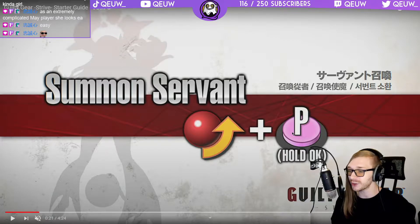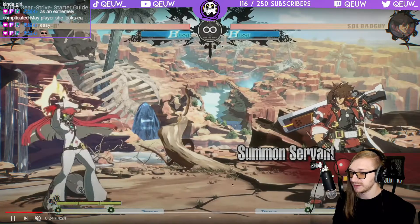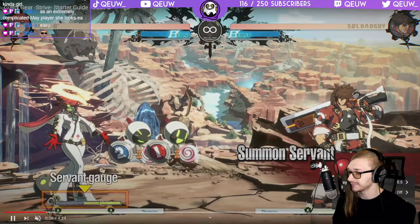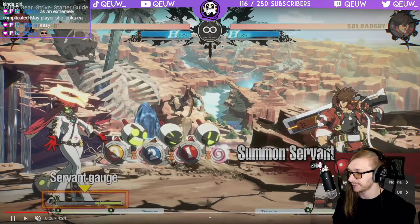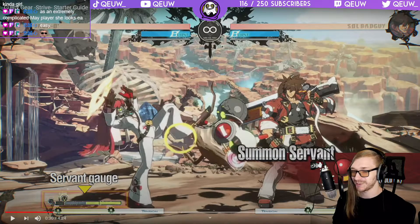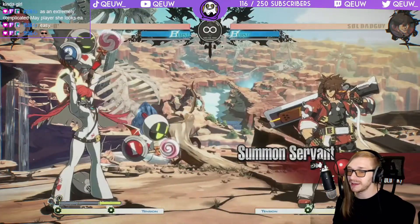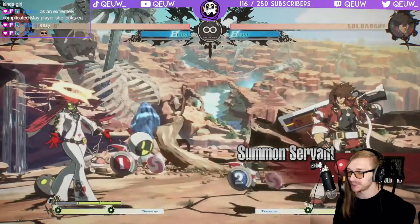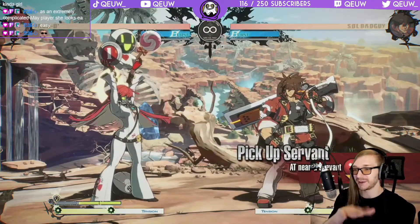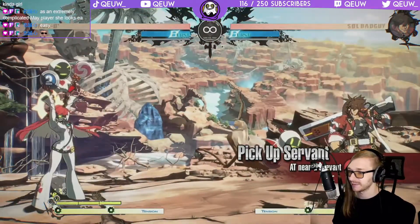I can already see people being like 'dude the pressure's insane, oh my god.' Going back to normal speed. I didn't even notice there was a servant gauge at first even though they pointed it out right here. Using them as projectiles — this reminds me a lot of Wii Fit Trainer in Super Smash Brothers with her soccer ball stuff, having to bounce them up and change the angles by how you hit it. Very, very cool mechanic.